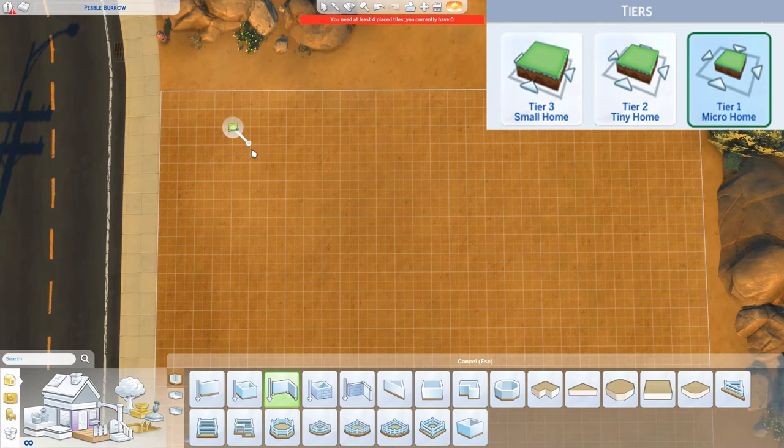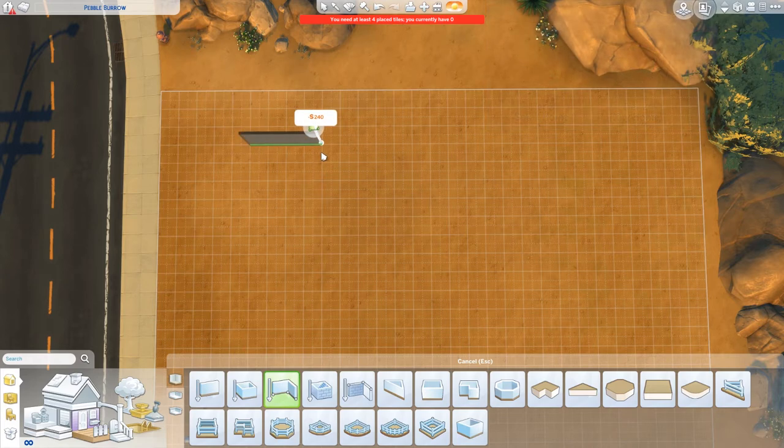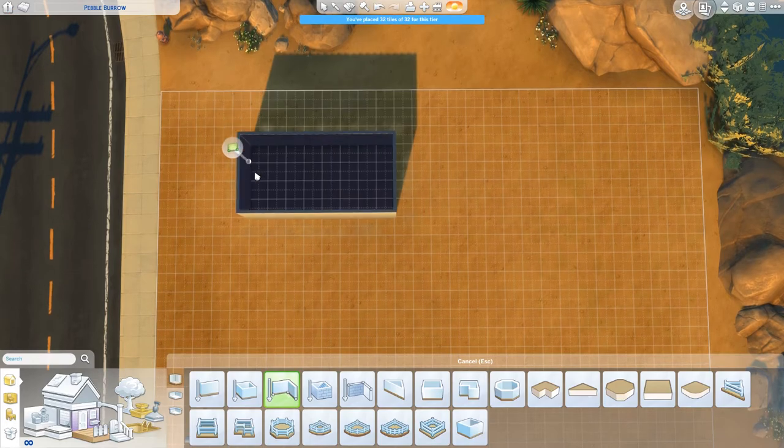This is a micro build, which is tier one of the three types of homes you can get. With tier one, it can only be up to 32 tiles or grids. Tier two is up to 64 and tier three is up to 100. This one is going to be precisely 32, and it's kind of a container because it's going to be four by eight, which you can see me doing there right now.